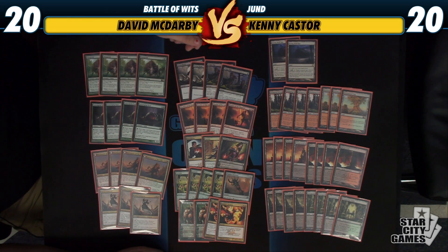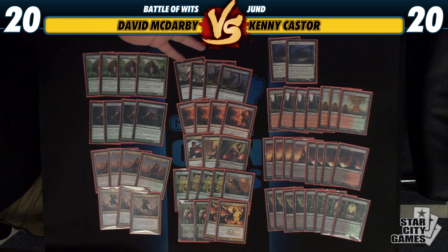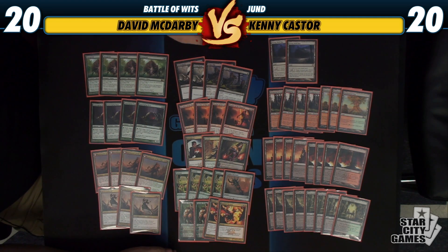We also have Doom Blade in the deck. Some people were playing Pillar of Flame before. It's just another two-mana removal spell, like Abrupt Decay as well — basically something to blow up a creature, cheap and efficient.